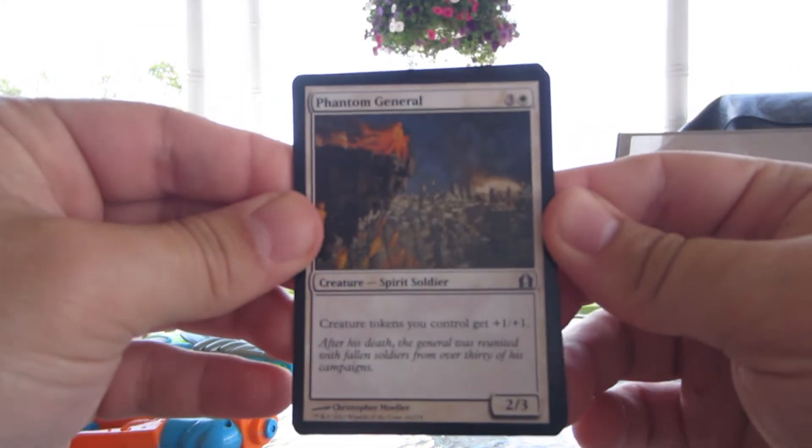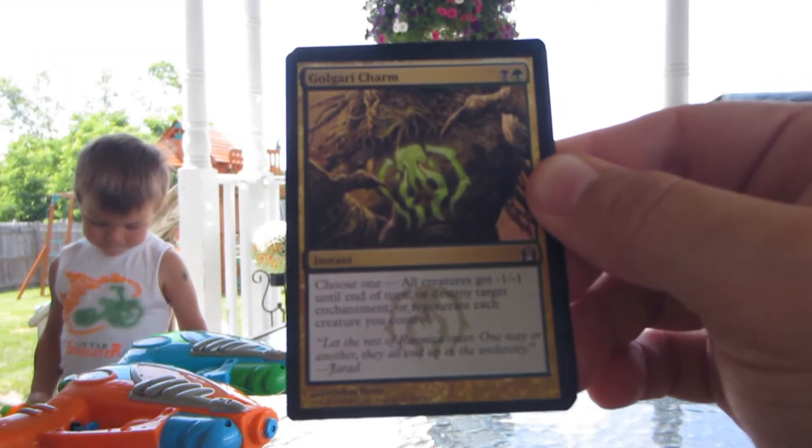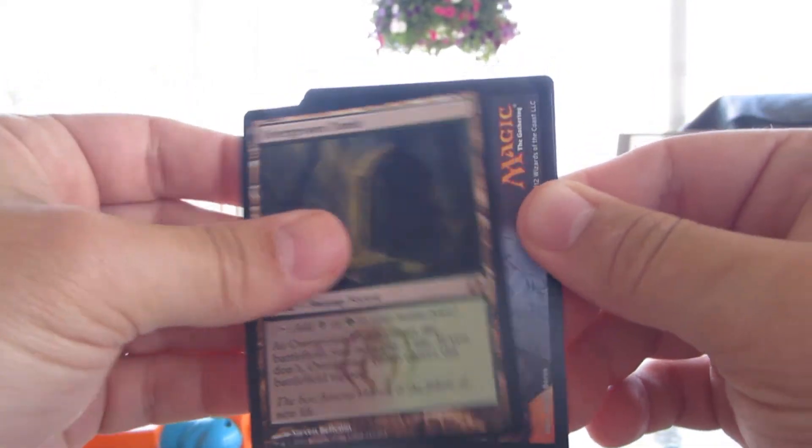First Uncommon: Phantom General. Got a Thought Flare. Golgari Charm — solid. And... Overgrown Tomb! Boom. Paid for the packs.